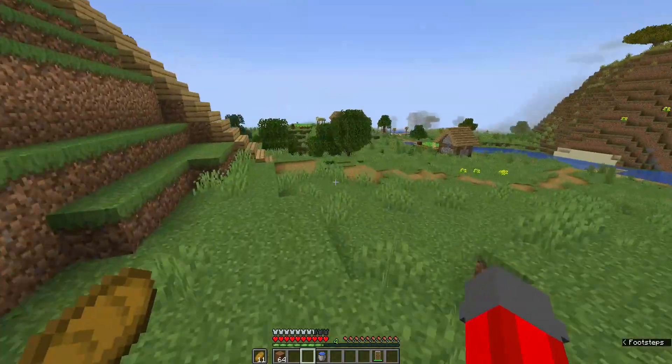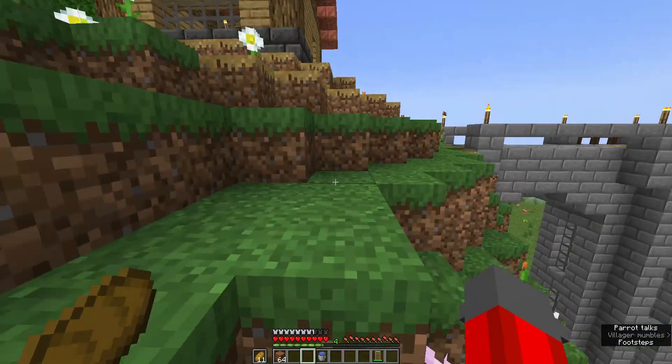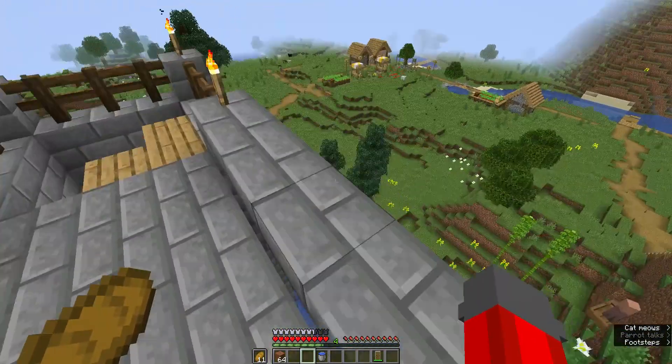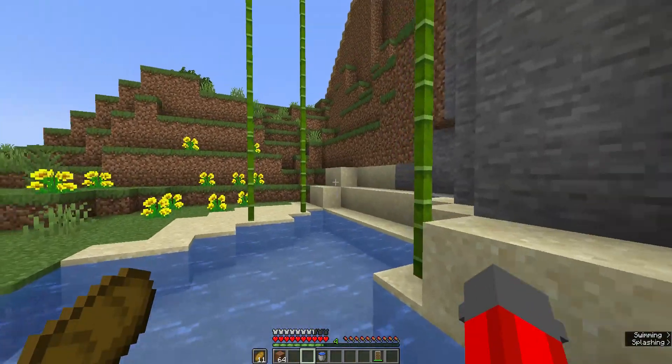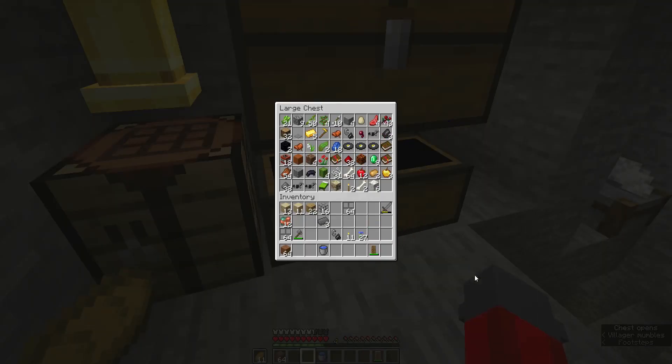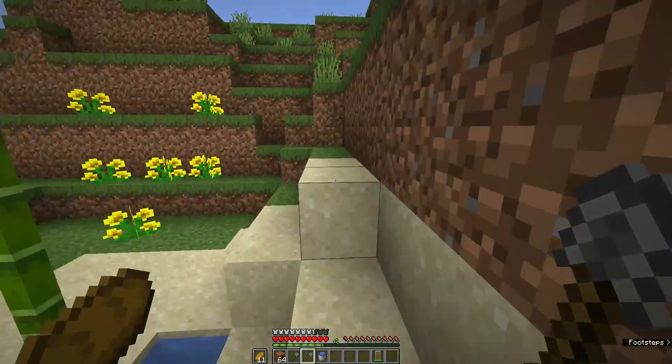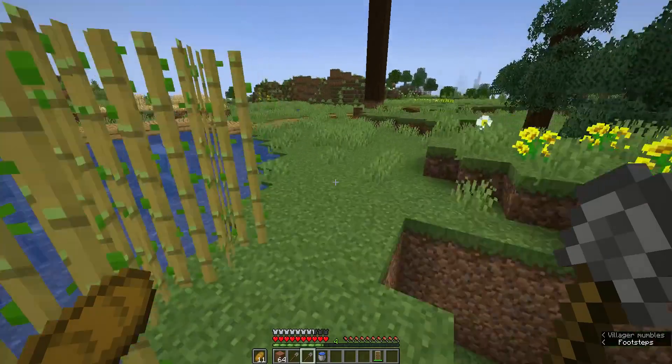I've been making some minor quality of life improvements to everything around the world a little bit. I'm going to go make some shovels because in the last episode I found — didn't find it on camera but I did find — the smallest mesa biome in the entire world. I collected some red sand and now I'm just going to go make some paths in the desert village.